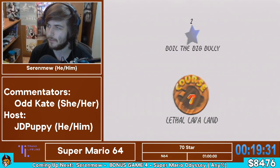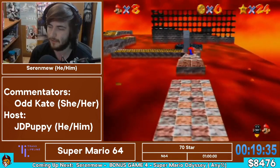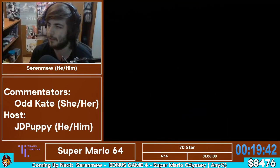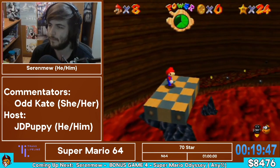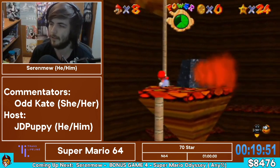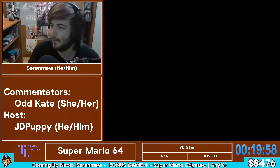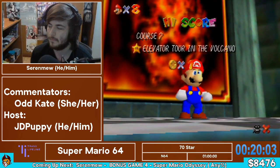We're heading into Lava Land here, which is another pretty tricky stage. There's a lot of complex stars in here — a lot of places to burn your booty, and that is not a good way to keep Mario's health up. There are some places where you actually have to use the lava, which makes it a lot harder to manage your health if you accidentally hit it again. Luckily, coins heal you in this game. Surfacing in water heals you. Coins heal you. The game gives you some options.